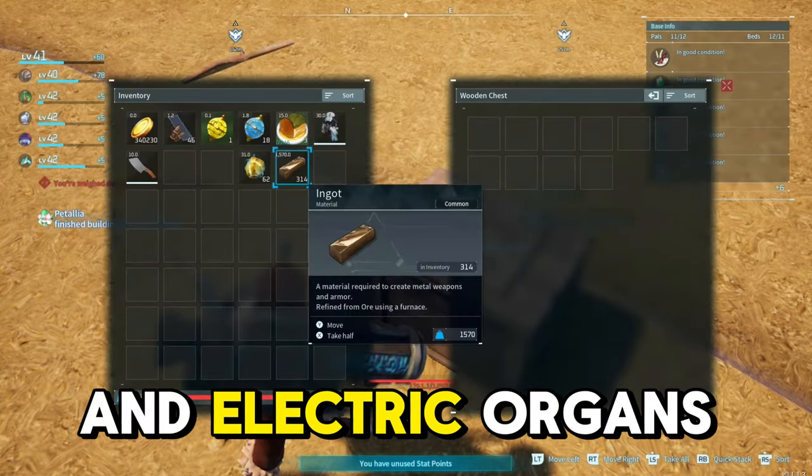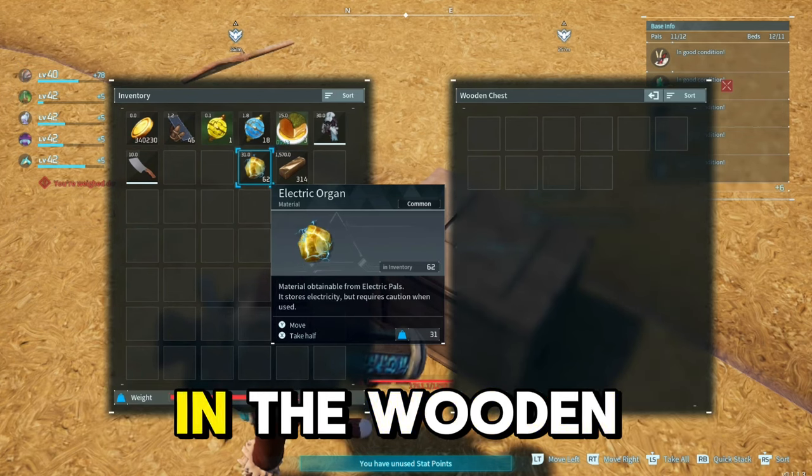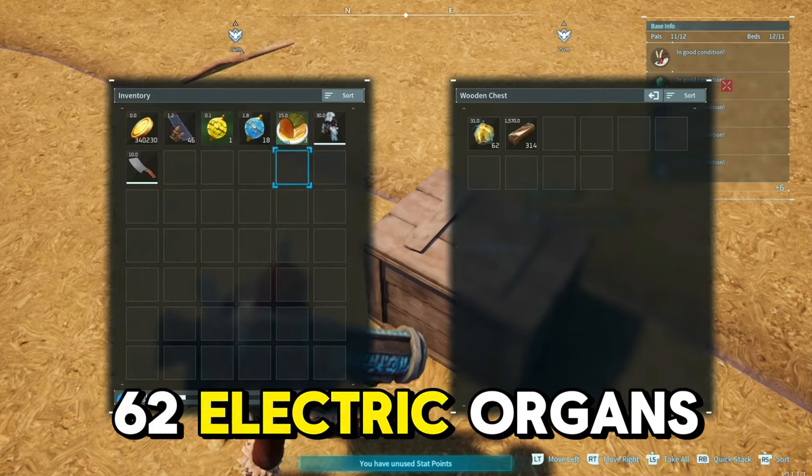I'm going to gather all ingots and electric organs from any other storage in my base or my inventory and place them in the wooden chest I just built, so I can keep track of all the duplicating. That is 314 ingots and 62 electric organs.